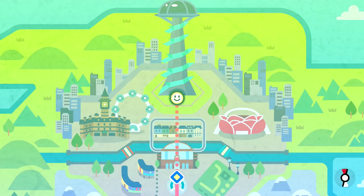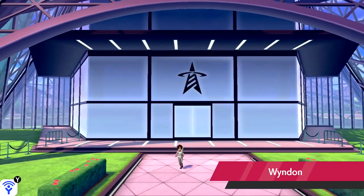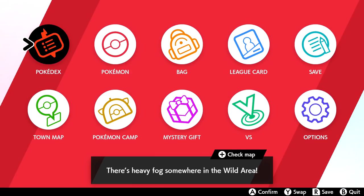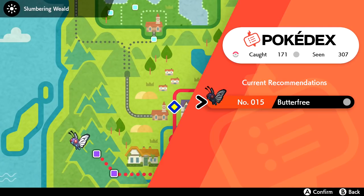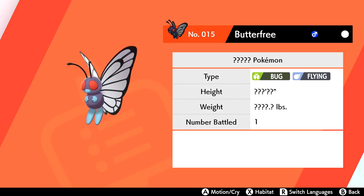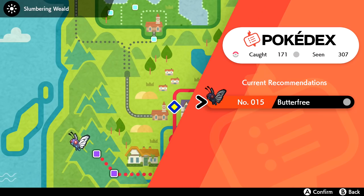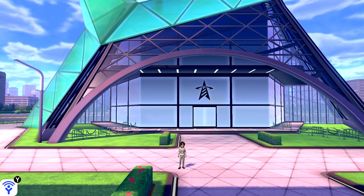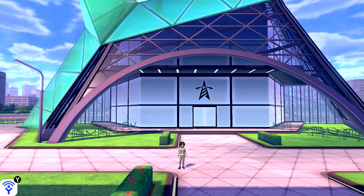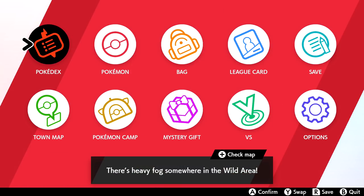Welcome back to Pokemon Sword and Shield. Today we're going back on the hunt for more of the completed Pokedex — as much progress as I can make. We might want to start focusing on the Pokedex recommendations. Right now it's recommending Butterfree. I could go all the way to the Slumbering Weald and run around for 20 minutes, but instead, Caterpie evolves into Metapod and Metapod evolves into Butterfree. So if we have Caterpie or Metapod, we can get Butterfree that way.